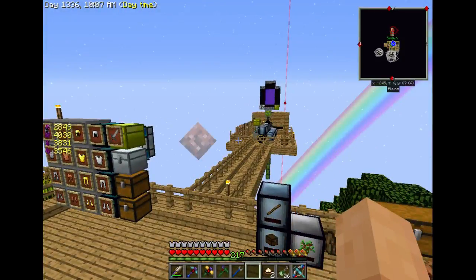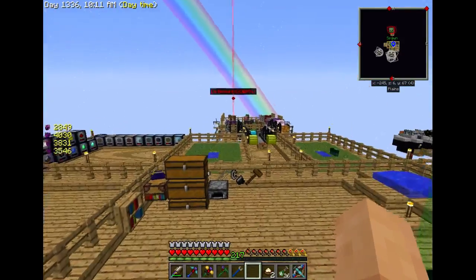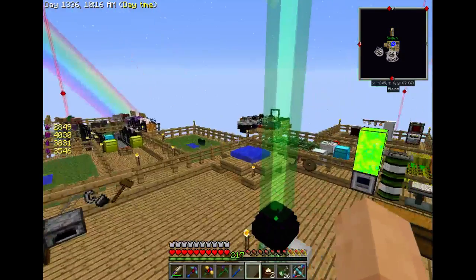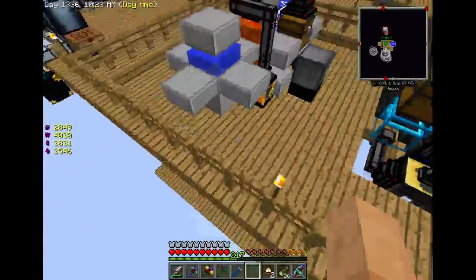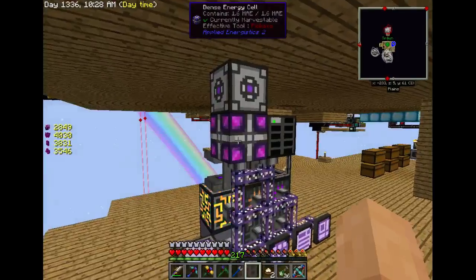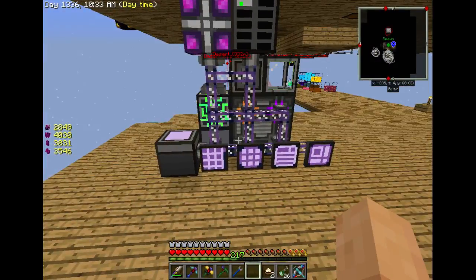Okay, we're back to Sky Factory 2.5. I've got a little bit of an issue with the cow thing still, but it's a different issue and it's in a good direction. I spent the last day looking up recipes for stuff and fixing this AE system here. It kind of is working now, I can autocraft stuff. It works — I don't know why it's working, but it is, so I'm not messing with it.